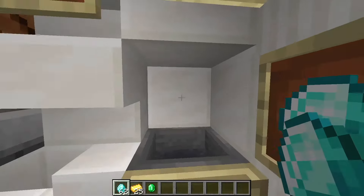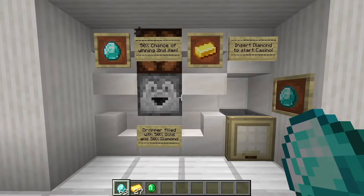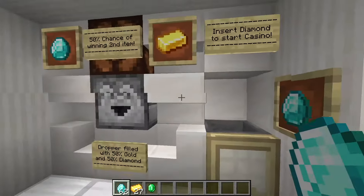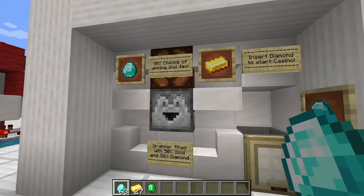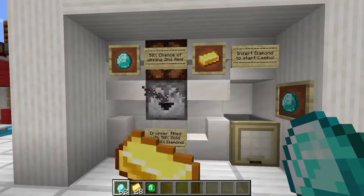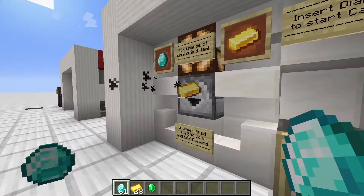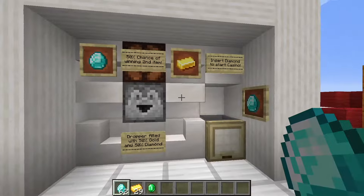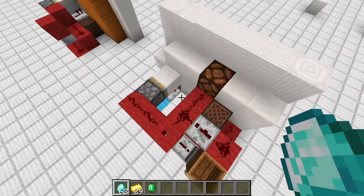Now I got my diamond back. Again I got my diamond back, and it's completely random. Usually you get your diamond back, but there's always a slight chance that you'll get two gold ingots — that's when you, as a casino owner, will make a profit. Now I got only one gold. You have to depend on people playing very often and very long, and then you will turn a profit on this machine automatically.